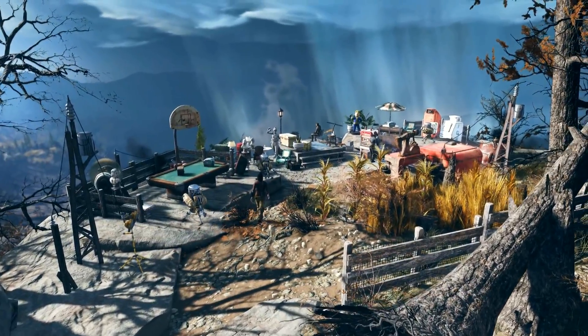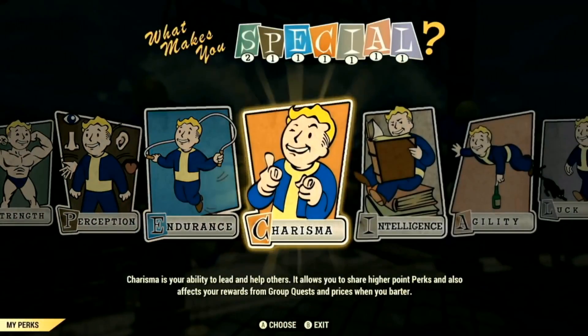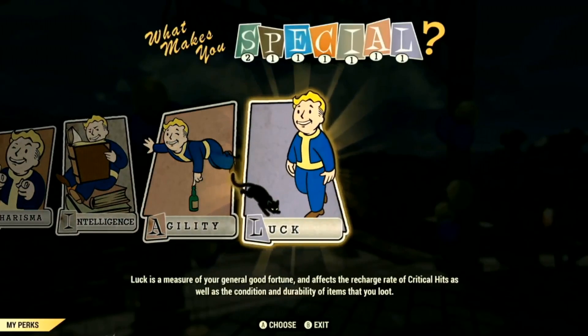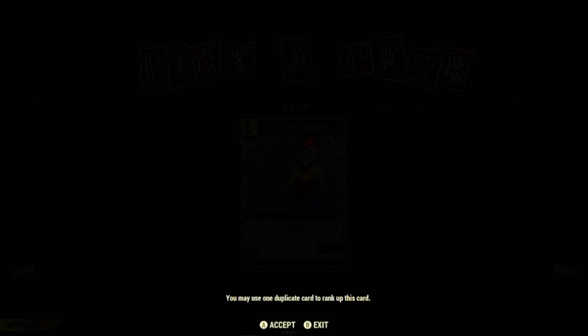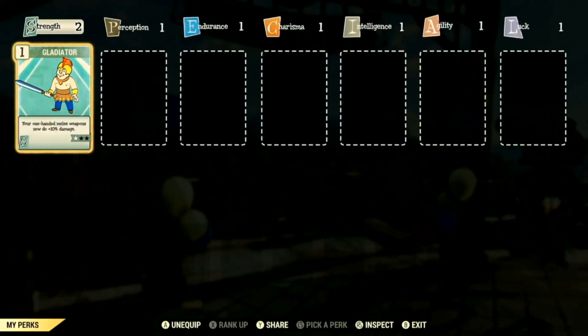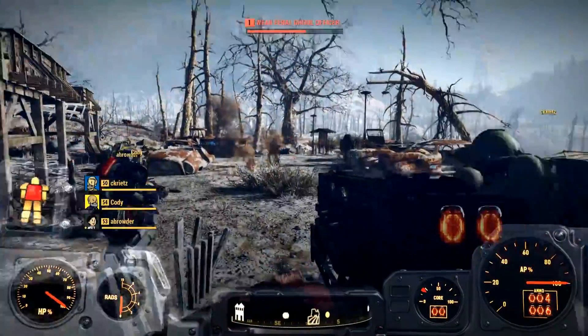There it is — a lot of new details about the perk system and the map. Fallout 76 is one of the most anticipated games of 2018, and these PvE experiences are really exciting. Stay tuned here to Open World Games for more open world gaming content and more Fallout 76. I will see you all soon enough in the Wasteland — take care!